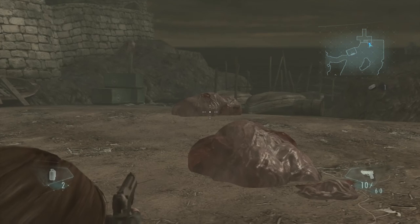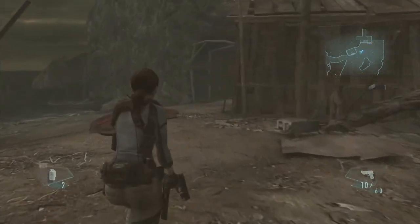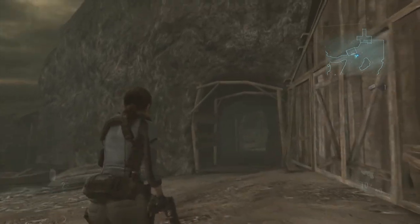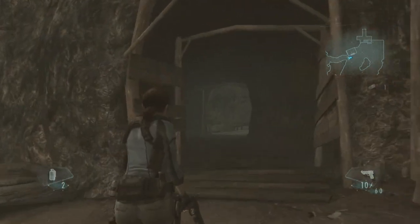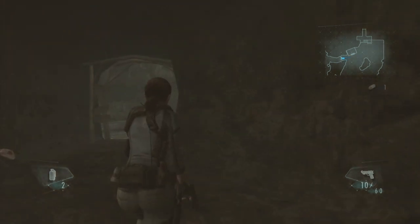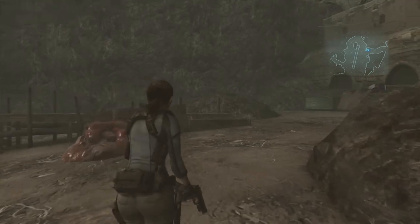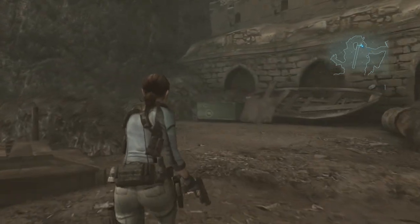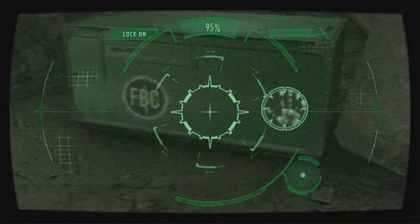The first one we're going to find won't take place until you get to the beach. You'll have the whole first beginning ship area, then the tutorial, and then you'll be here scanning the enemies. To complete it, you're going to have to go through this tunnel. As soon as you get out of the tunnel, if you look to your left, you'll notice a dock. But to your right, you'll see a boat linked up against the wall with a green container in front of it. That's what we're going to scan for our first handprint.